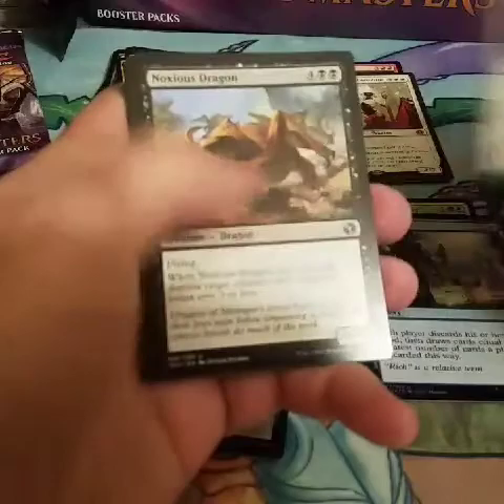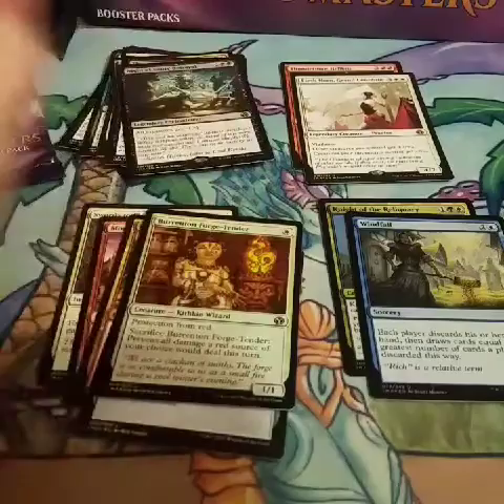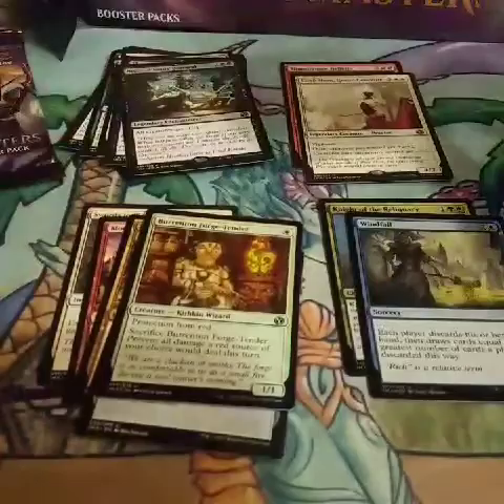Inspiring Call, Angelic Accord, Noxious Dragon, and a Knight of Souls Betrayal. With a Foiled Draconic Roar and another Dragon Token. All the Dragon — all of the Dragon.